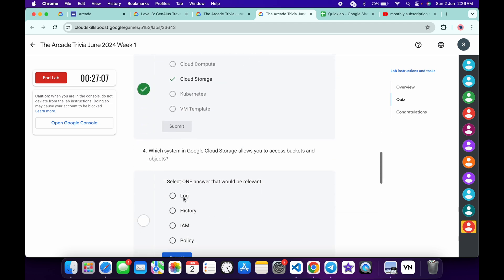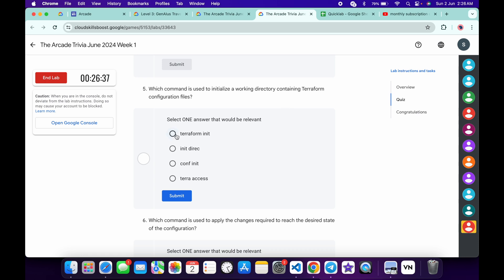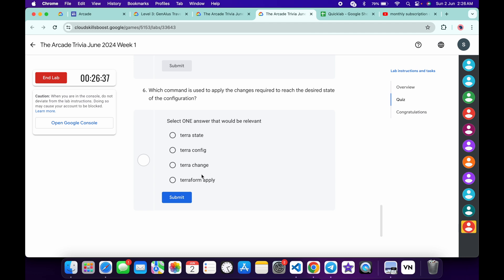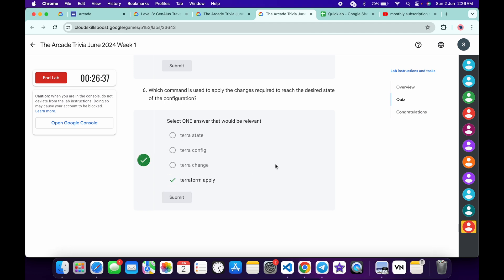For the third, it's a very easy one — 'Cloud Storage' — then click submit. For the fourth, it must be 'IAM', then click submit. For the fifth, it's 'Terraform' — then click submit. And for the last one, it must be 'Terraform Apply', then click submit.